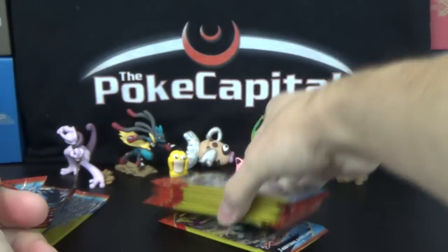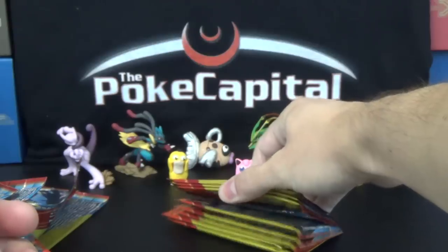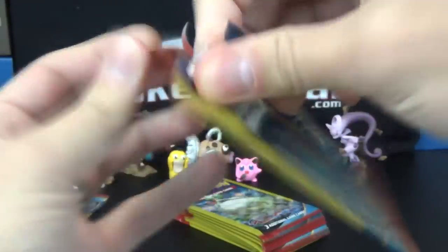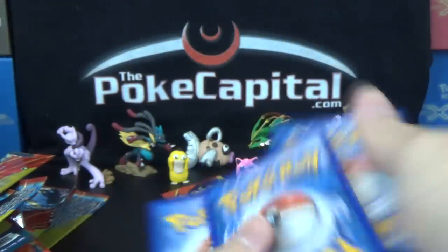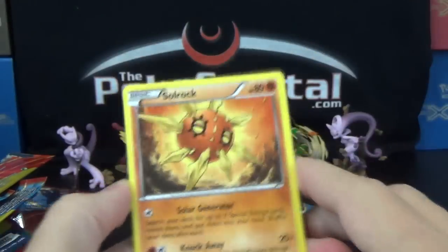Hope we can find at least one Ultra Rare in this part. We're over halfway through — we opened 11 and have 9 packs left. Can we find one Ultra Rare? We definitely haven't met our quota yet for value. Next pack: Solrock, Wonder Energy, and Excadrill again — there's our 4th rare. We need 5 rares total, so we still need one more.